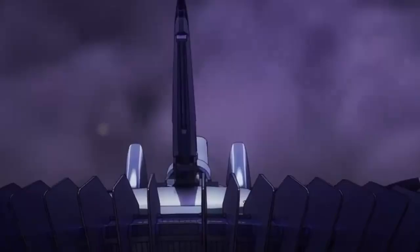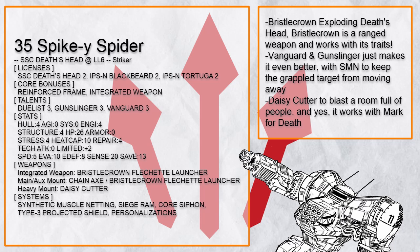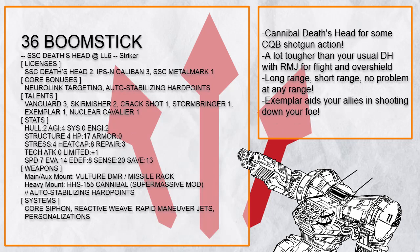Spiky Spider is a Death's Head build that likes to hug people and then explode with Bristle Crown. Vanguard and Return Fire in Gunslinger 2 add more chances to hit even more with it. And if you want to hit a room full of people, you have a Daisy Cutter — and yes, this works for Mark for Death. And that's all on the pure Striker Death's Head, few but almost just as lethal and terrifying as their big gun artillery counterparts.